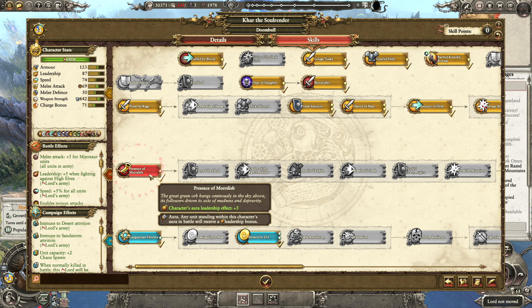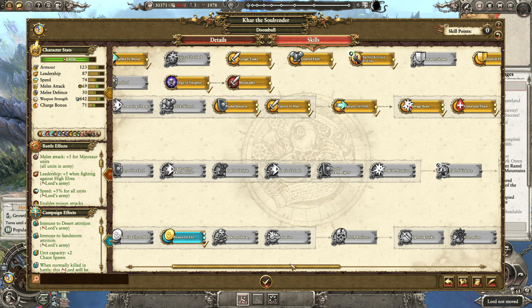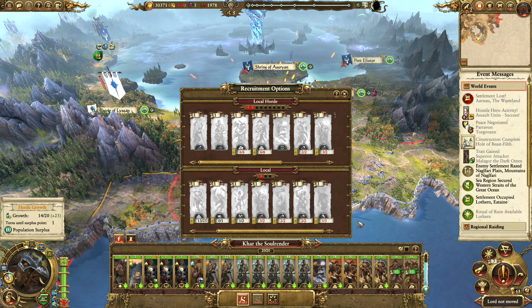We could get Blast by Evil but I'm going to go Presence of Morslieb now, so that we can at least get the Hoofed Heavyweight since we do have quite a few Minotaurs in this army.